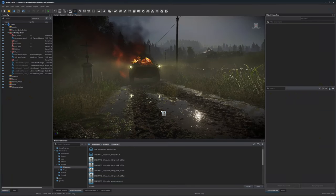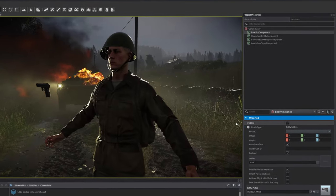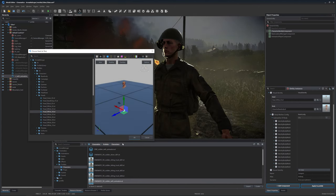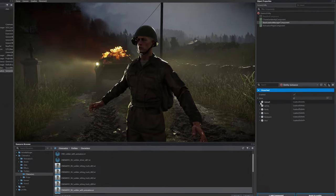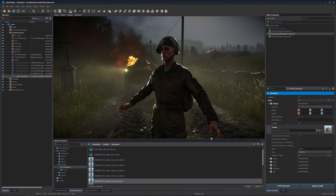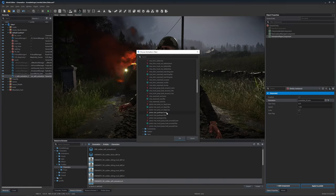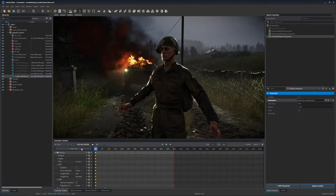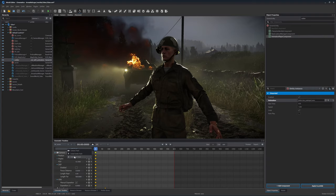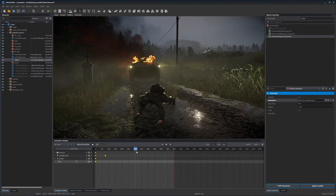But sometimes we want to use custom animations. So we created this basic prefab: there is the slot component for the weapon, the identity component for the face and the body — you can switch the faces and bodies of course — there is the loadout component where the helmet, backpack, pants, and boots are. And finally there is the animation player component. Drag and drop here any animation, and on the timeline create this animation track, name it exactly the same as the object in the scene, create the keyframe with play. Now we have this character playing the custom animation.